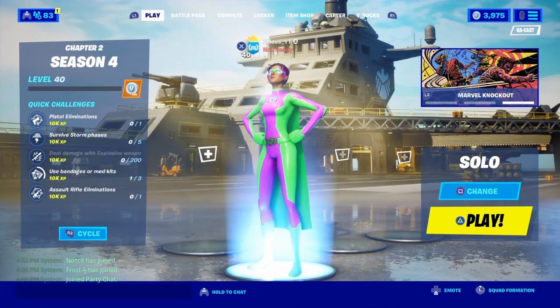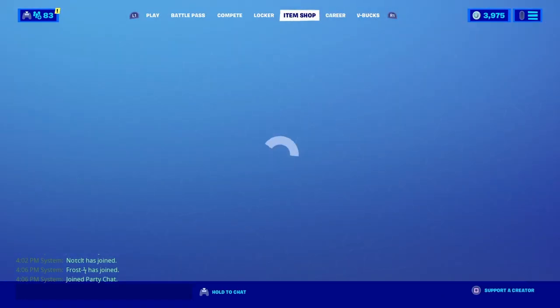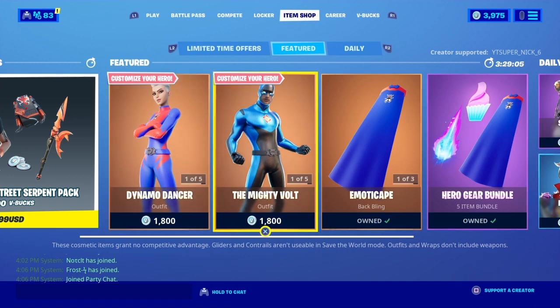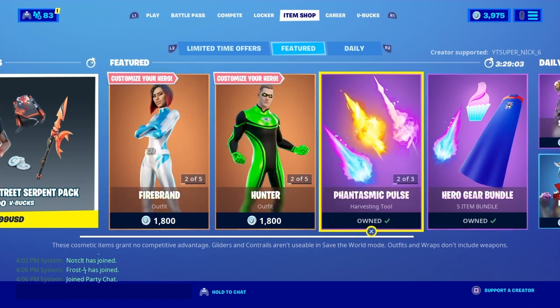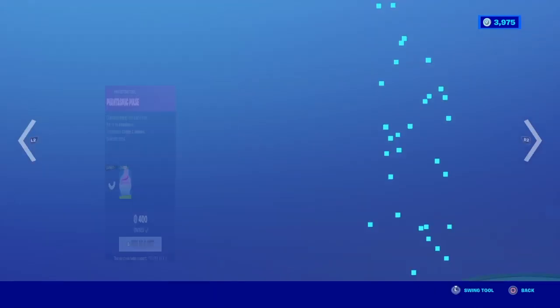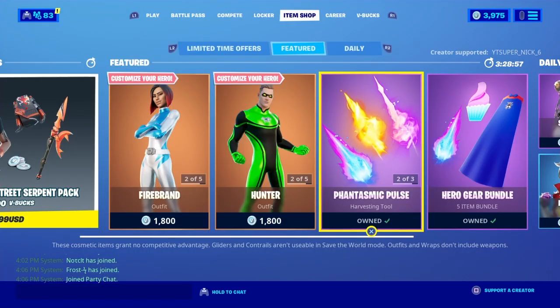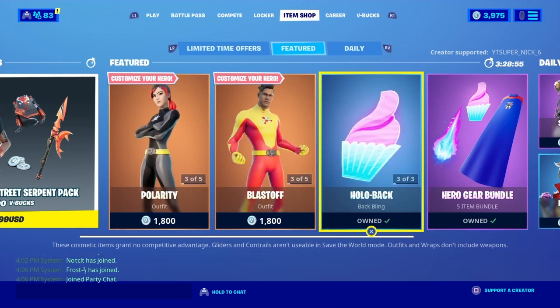How's it going, everybody? It's Ahas, and in the item shop right now, we have the customizable superhero skins, the emoticape, the phantasmic pulse pickaxe, as well as the hollow back back bling. So much good stuff in this item shop — so much customization. Honestly, this could be one of the best item shops we've had in a long time.